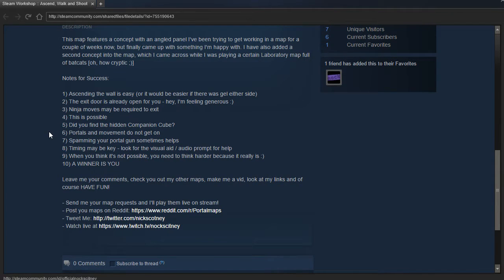Notes for success: 1. Ascending the wall is easy, or would be easier if there was gel on either side. 2. The exit door is already open for you — I'm feeling generous. 3. Ninja moves may be required to exit. 4. This is possible. 5. Did you find the hidden companion cube? 6. Portals and movement do not get on. 7. Spamming your portal gun sometimes helps. 8. Timing may be key — look for the visual aid and audio prompt for help.